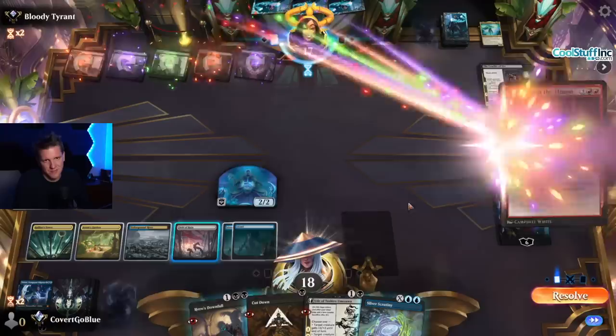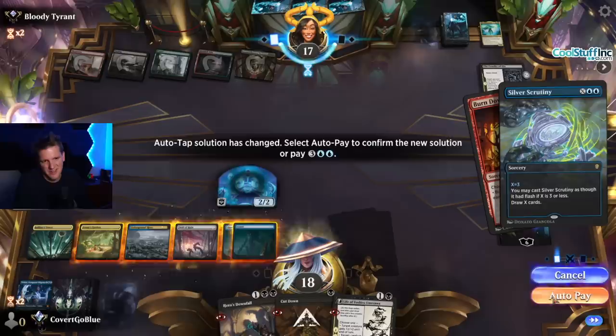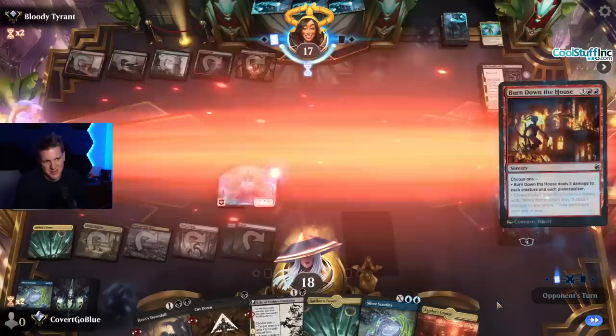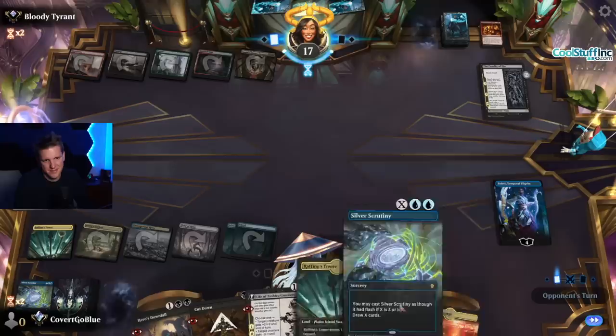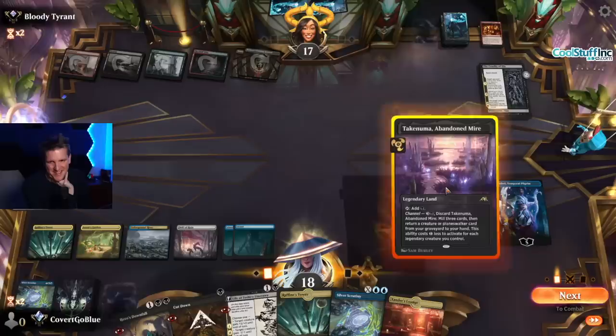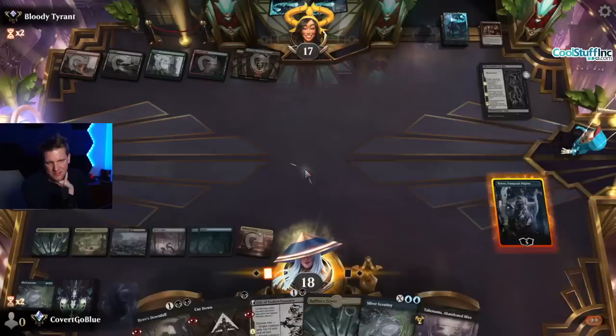They've picked a card — the card is Burn Down the House. I thought it might be that. It's too bad I can't save Teferi here. Another Scrutiny. Feisty Dance Partner — what are these lines? I guess this can get a Teferi back. Good enough for me to hold it. Let's do it again — put the same pressure on them.